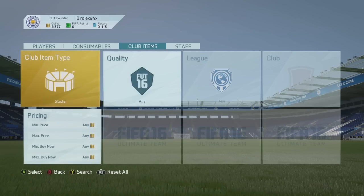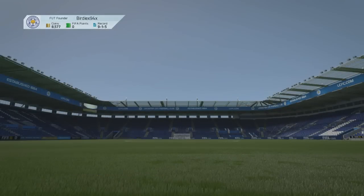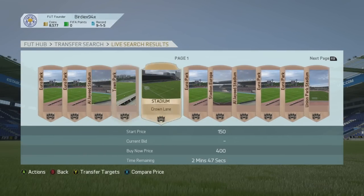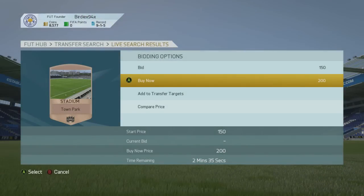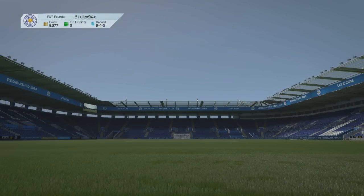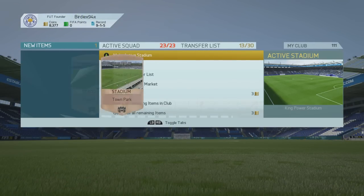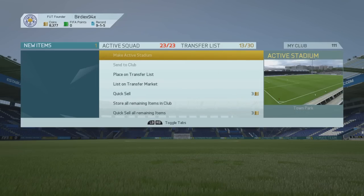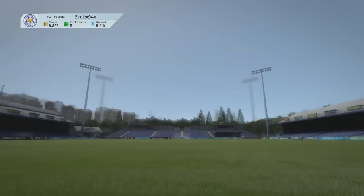Then change this to Stadia and you can choose what quality. For example, we're going to go for a bronze stadium — and there are a ton that you can choose from. Let's go with Town Park for this example. You buy it off of the marketplace, go to Assign Now, and then it is as simple as pressing Make Active Stadium. And as you can see, this changes the stadium we've just bought to Town Park, which is pretty cool.